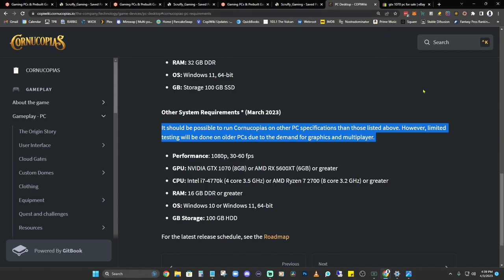According to the Kopi wiki, it should be possible to run Cornucopias on PC specifications other than those listed. However, limited testing will be done on older PCs due to the demand for graphics and multiplayer. What this means is it might work — it will probably work on machines with lower specifications, but you're probably going to have to turn the settings all the way down.